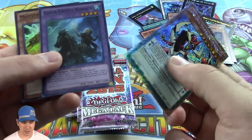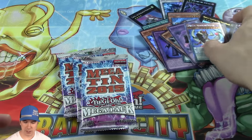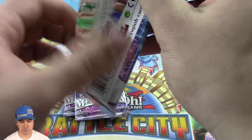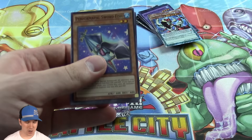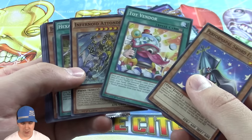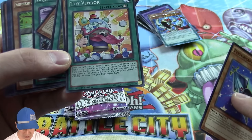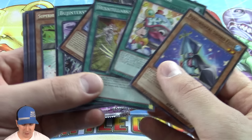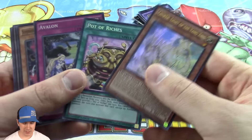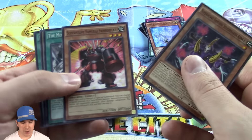An Odd Eyes, a Norton, and a Majesty's Fiend — very, very good promos. Got some great foils here so far. We have three more packs, 16 cards per pack. Toy Vendor — great for those super cute cards, Fluffles I think. And we got our Ultra, a Secret, and our Super Rare. Put those right there in our growing pile of foils.